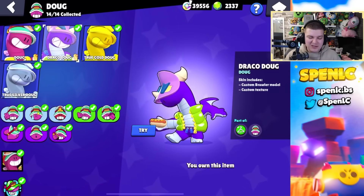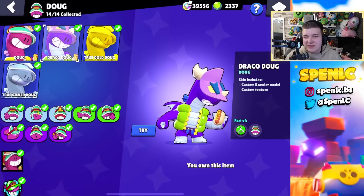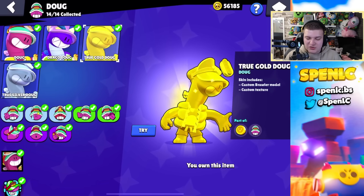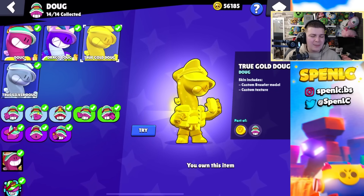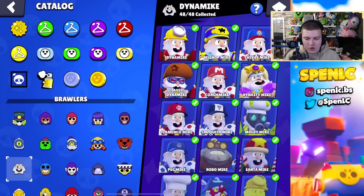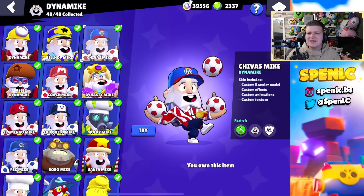Doug only has one skin that's actually good value — it's a 29-gem skin — but if you want to get the Golden Wiener, I want to commend you, because who doesn't want a golden wiener? It is absolutely beautiful.